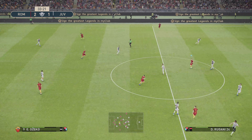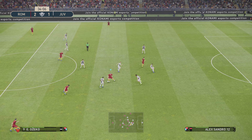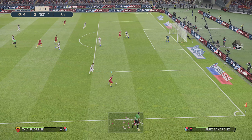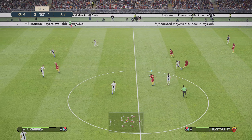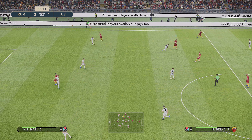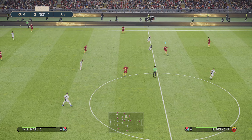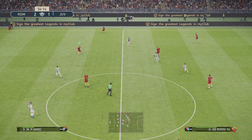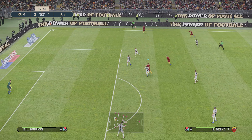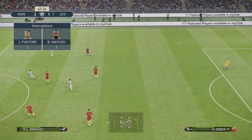From goal kicks, you can just relieve pressure — just knock it up. You can bring that ball down and lay it off. Here you're going to see Dzeko shield the ball off the defender, just keeping the ball moving forward with little movements. He's shielding the ball from Matuidi and then laying it off — just nice hold-up play from high balls.